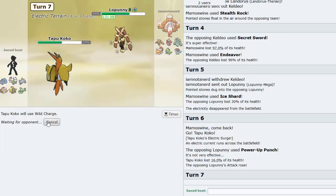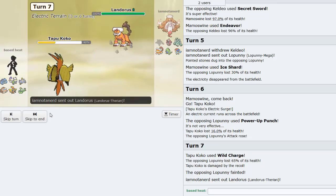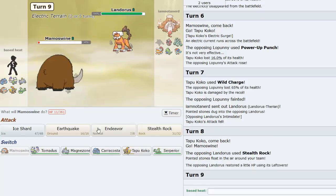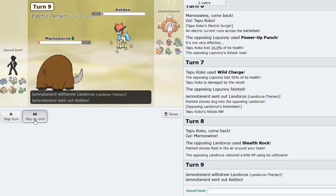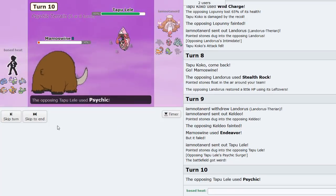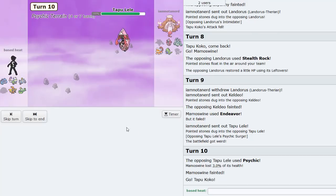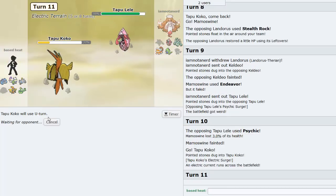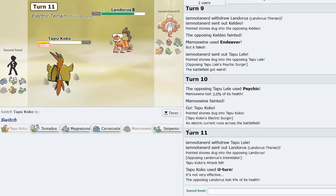Power-Up Punch is here - I Wild Charge and he stays in. Goodbye Lopunny! Choice Scarf Koko is such a great Pokemon. I Endeavor on Landorus for a good sack. Lele comes out - I sack this thing. He Psychics so I go Koko and U-turn out. He goes Landorus and I go Serperior and Leaf Storm.